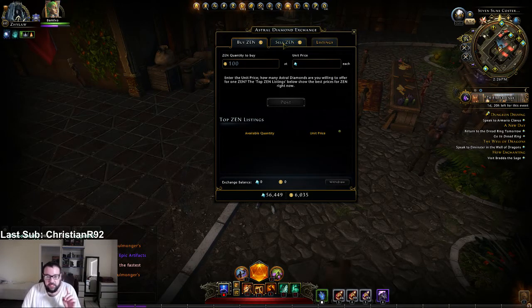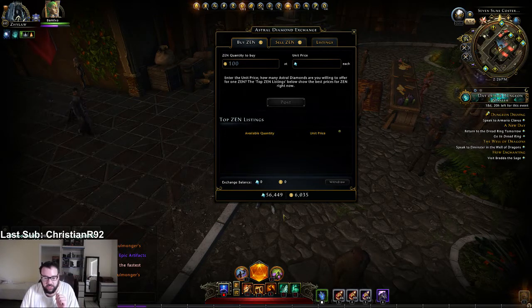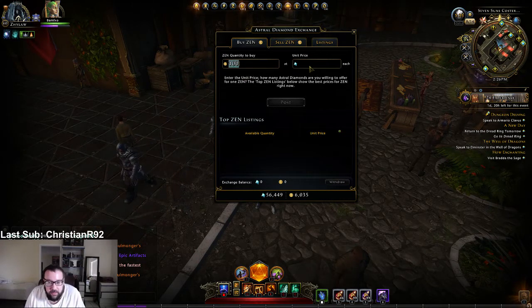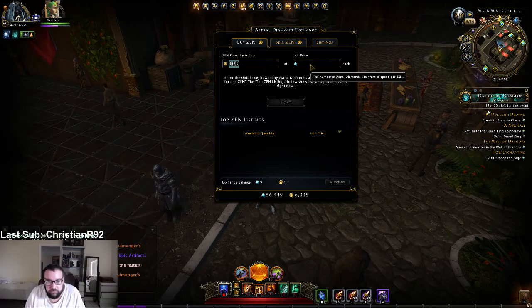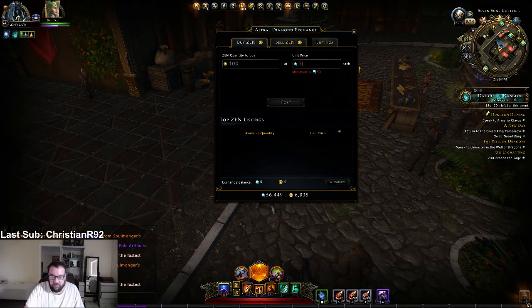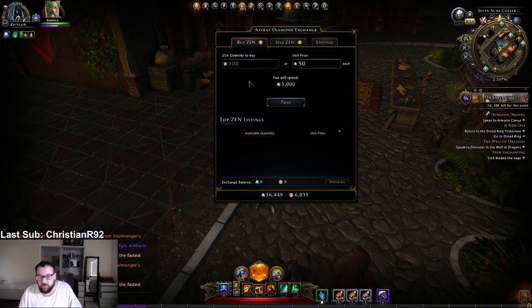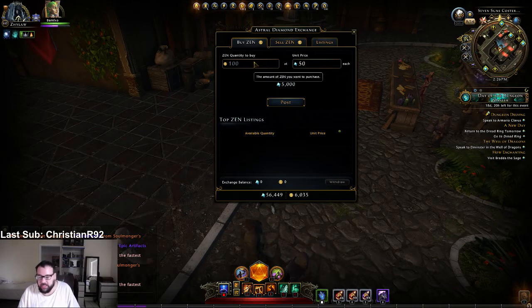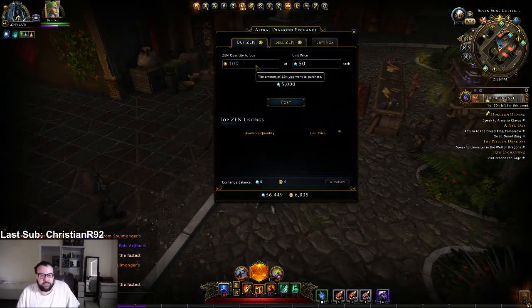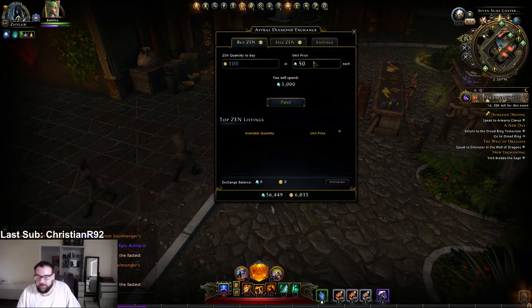So what we're going to do is we're going to act like we are trying to buy Zen with our diamonds. So you see, I have 56,000 diamonds on this dude. Because we're not actually trying to successfully sell — we're just using this as storage — you want to set it to an amount that nobody would ever buy it at. So we're going to set it at 50, which is the lowest you're allowed.